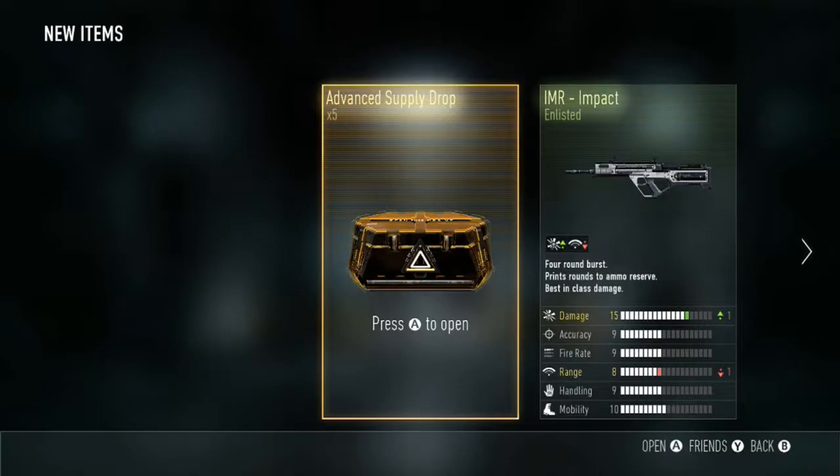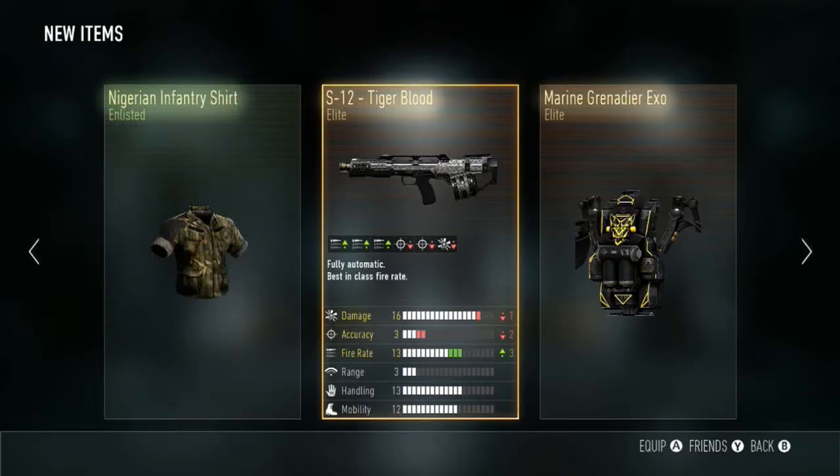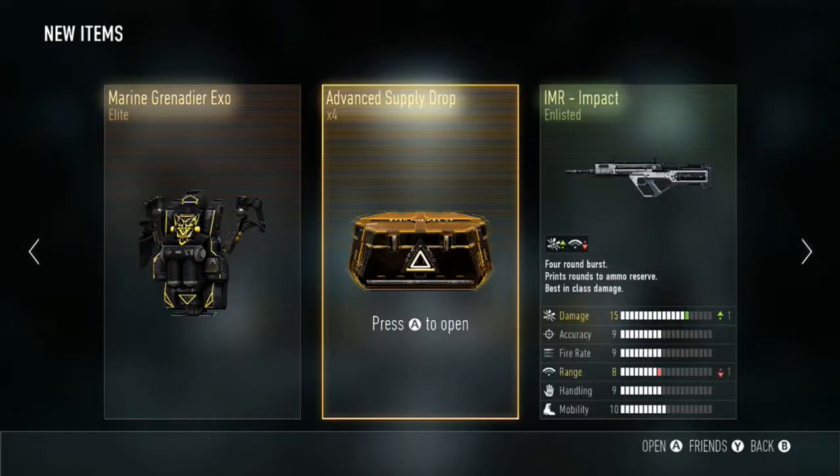We've got the S12 tiger blood, which is pretty good actually, and the marine grenadier XO — I've seen the grenadier XO a few times now but don't think I've ever had it, so I've got it now. Four advanced supply drops left — let's see if we can get the element.